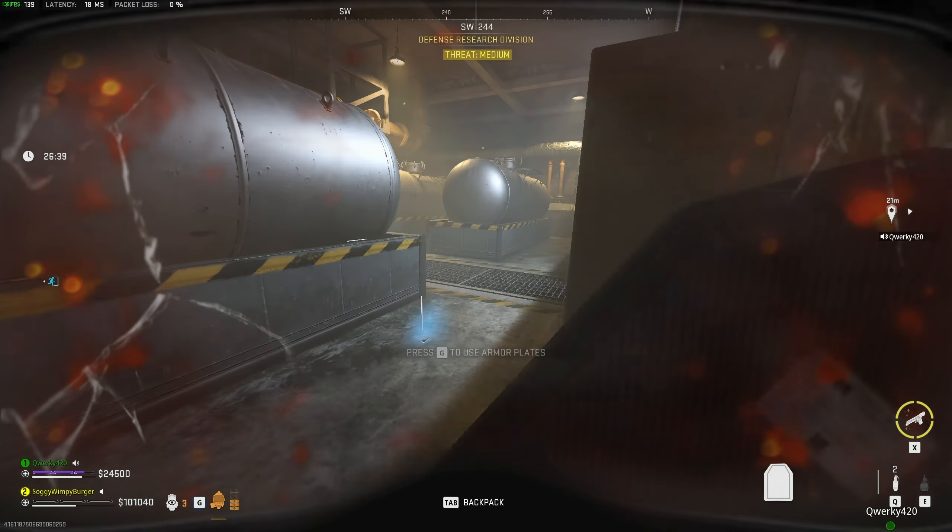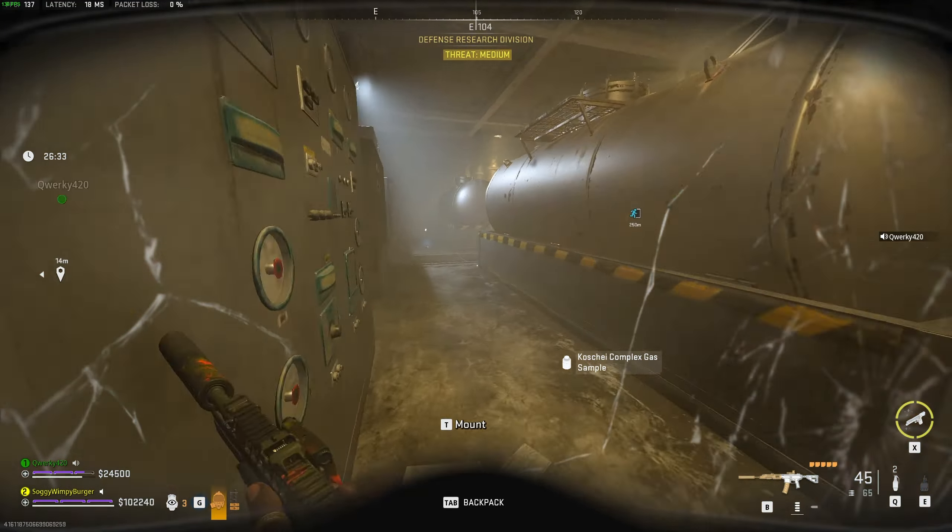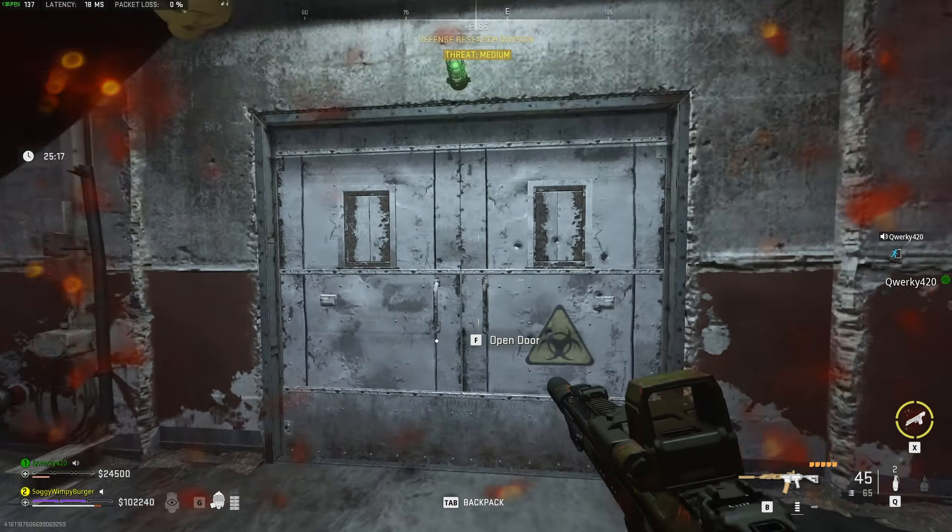Inside this room, the first door to our right is the one we need to go into to pick up the Russian gas sample. Get in here and the gas sample should be all the way at the back. Now we have both gas samples on us.